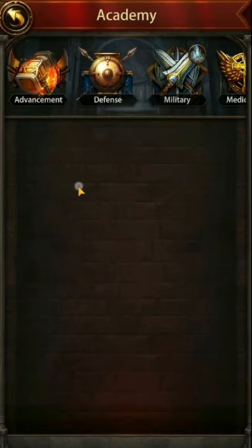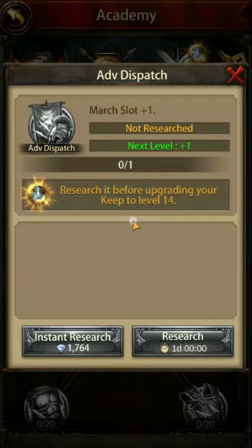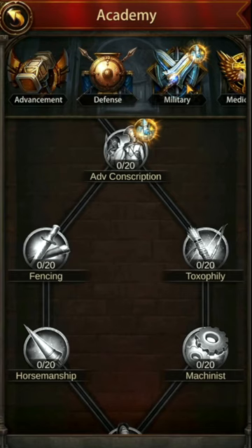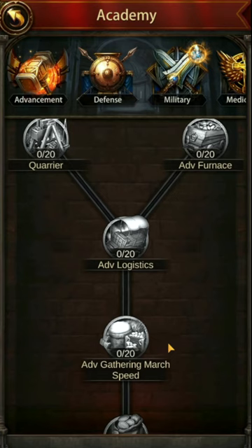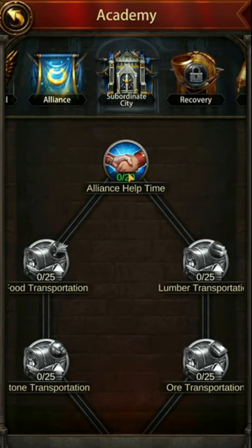In the academy, there are many researches you can do. Some are necessary — conscription will be needed, and as you scroll down in military you will need certain ones as prerequisites for keep upgrades, including advanced conscription. But generally you want to stick to the advancement tab: increasing production speed, gathering speed, construction speed, research speed, and other upgrades key to city growth. Eventually you move on to military and medical aid, and potentially alliance upgrades in the beginning, as these allow you to get your building times down.